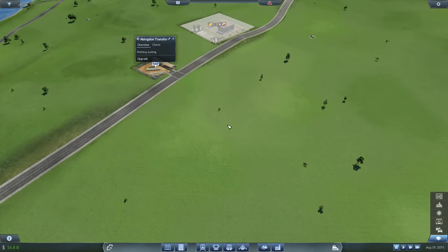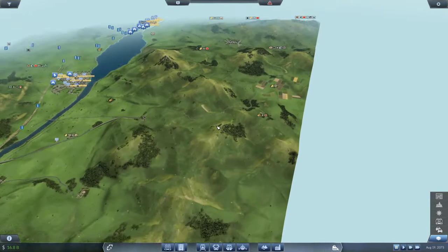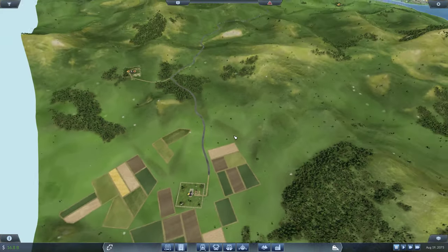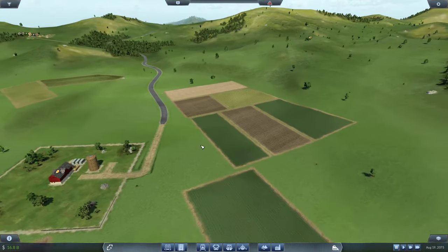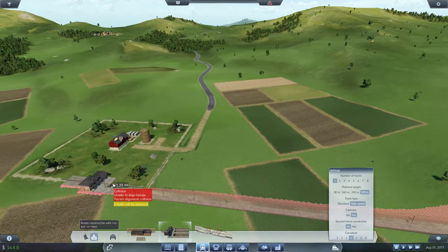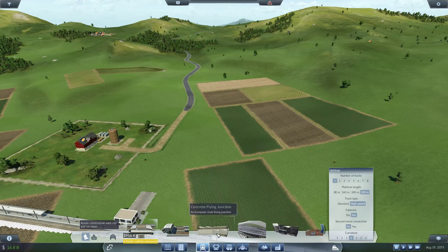Now we can actually add trucks there, but later — first we go with the farm. A lot of you are okay with the tunneling, some of you said make a bridge. I'm not really sure how we can make a bridge though, because the only station I have here is a freight station, so I cannot use any of my elevated stations.